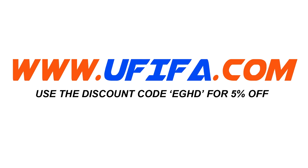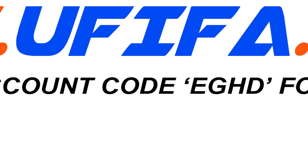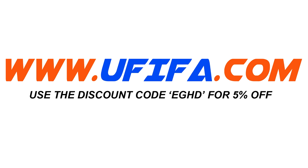For cheap Ultimate Team coins go and check out uFIFA.com and use my discount code EGHD at the checkout to get 5% off your order.